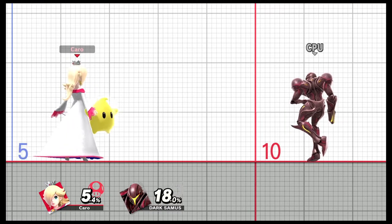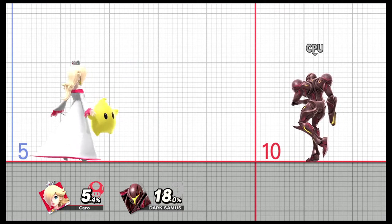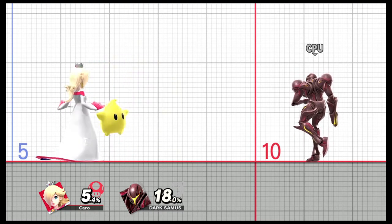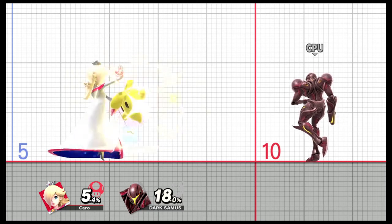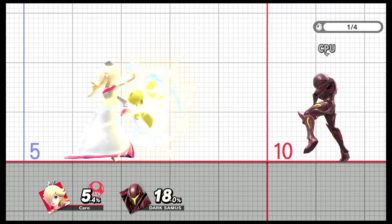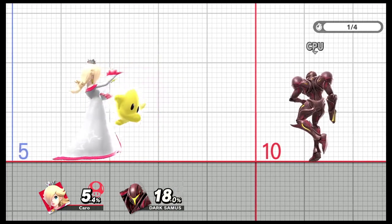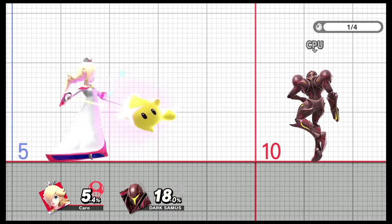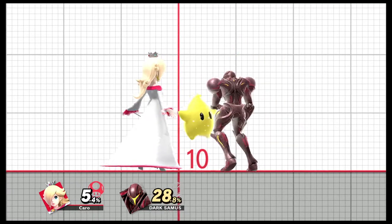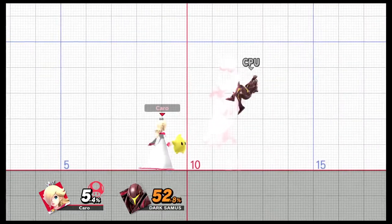Let's start with her ground neutral. As you can see, you can hit one attack or do a three-hit combination — a hit, another hit, and then an upper hit. These are very helpful for interrupting a character who is doing a charge attack. This is pretty much what Luma does best, which is really great.